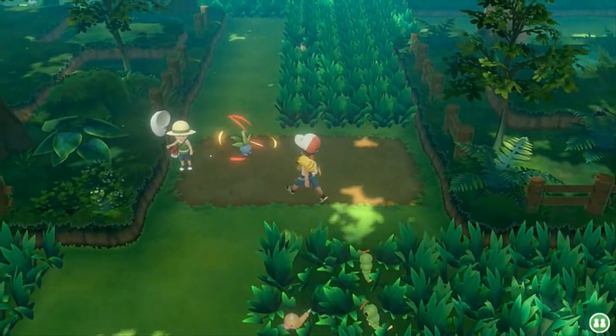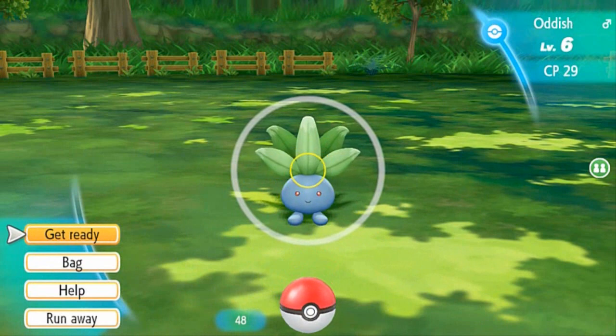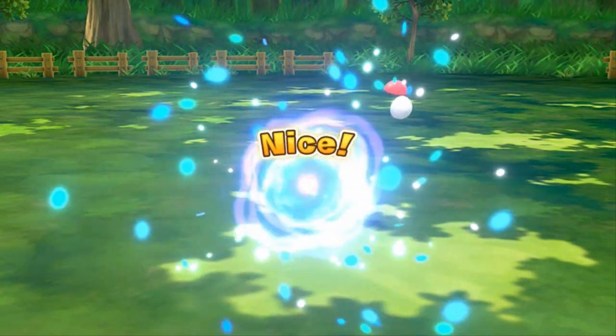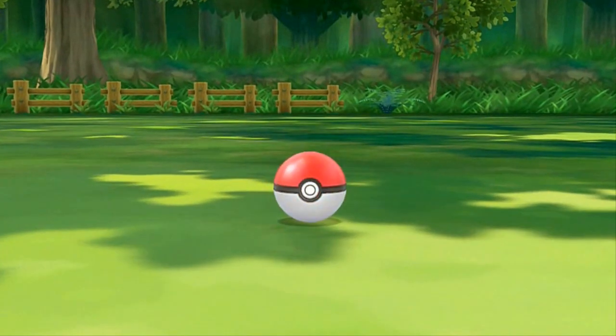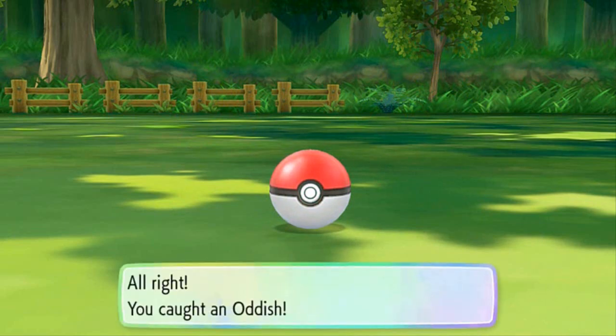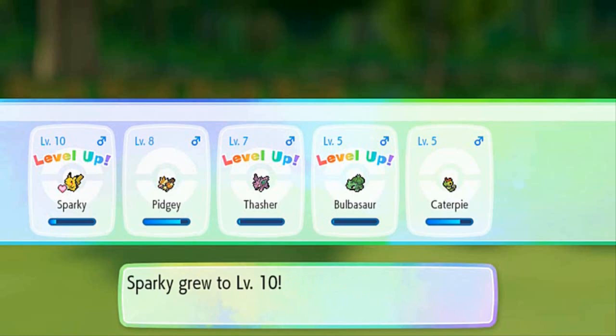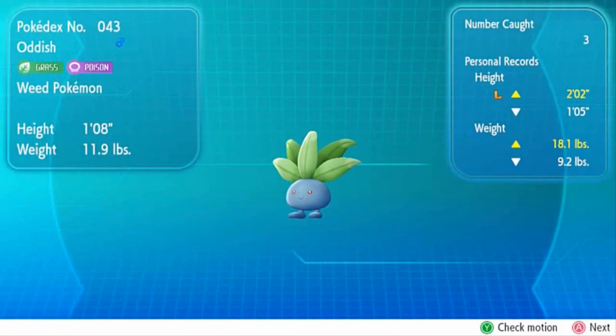Now if you see a red swirl on top of a Pokemon like this Oddish, it usually means that Pokemon is a little bit bigger than normal. They might also have a special move — comment down below if you know. Easy peasy lemon squeezy — capturing Pokemon left and right. Everybody's gaining levels. This is how you train your Pokemon in this game — by capturing lots of them. Thrasher is growing levels, and Bulbasaur is growing levels and even learned Vine Whip, which is good.